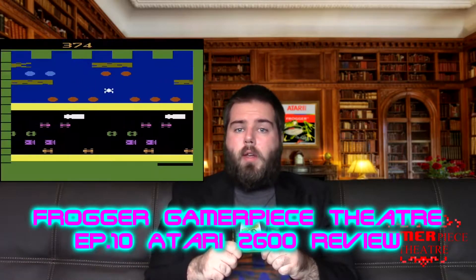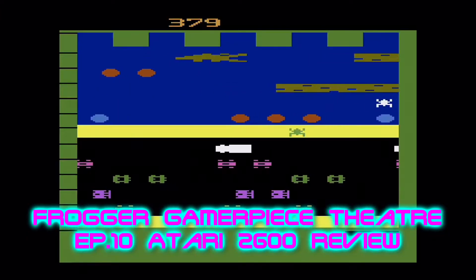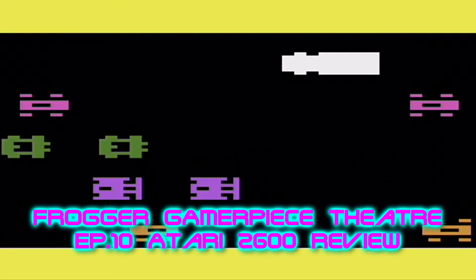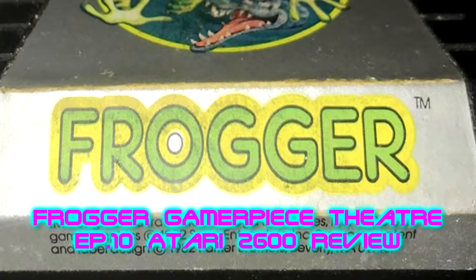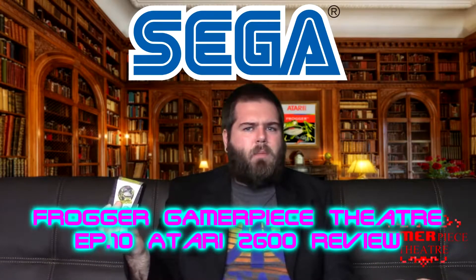In this game, you control a frog nicknamed Frogger who has to make it home at the top of the screen. You start at the bottom and must first cross a busy road with multiple lanes and multiple cars. If you look at the details on the small print, you can see it says Sega Enterprises. You might think it's a Sega game, not a Konami game.